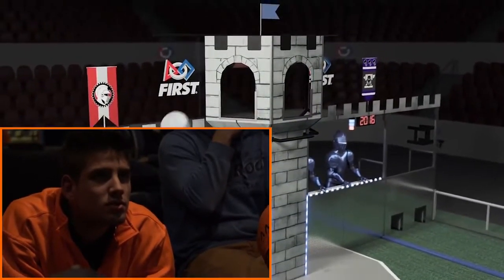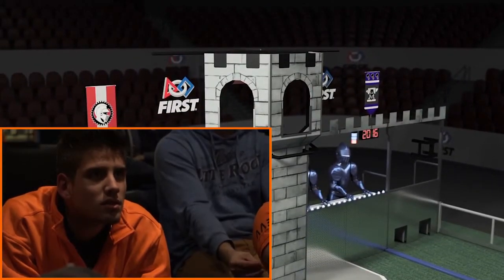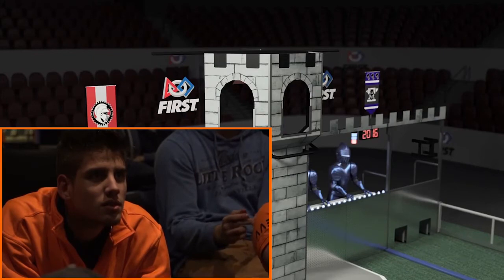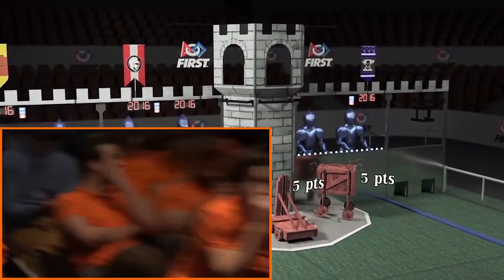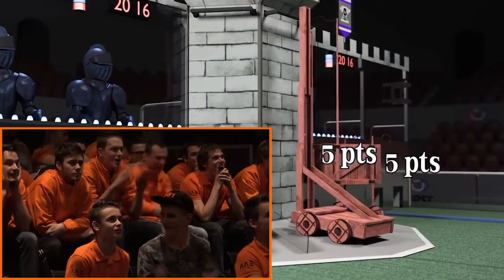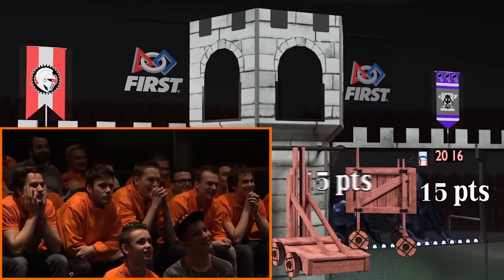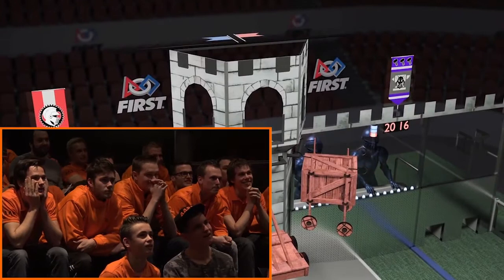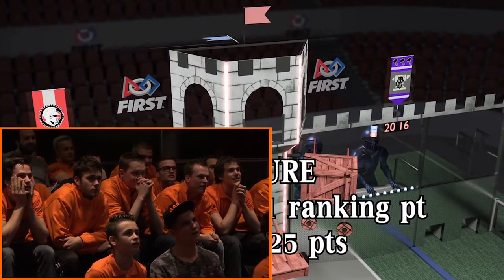Once enough boulders are scored in the opponent's tower, the opponent's flag will drop, indicating the tower has been weakened and can now be captured at the end of the match by surrounding it. During the last 20 seconds, robots may extend to reach the tower rooms and scale the tower for additional points. If an Alliance captures their opponent's tower at the end of the match, their flag is raised and the Alliance earns more points.